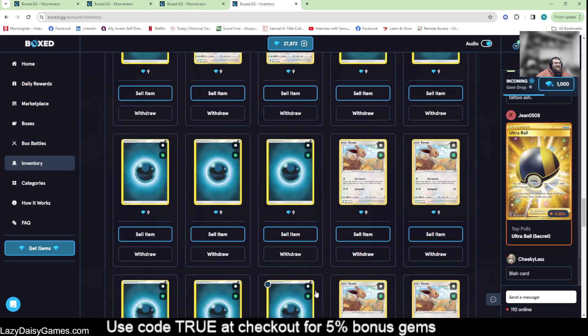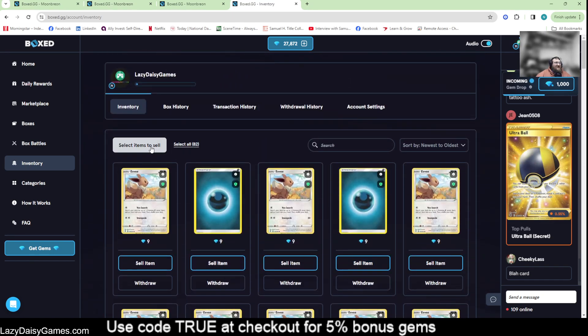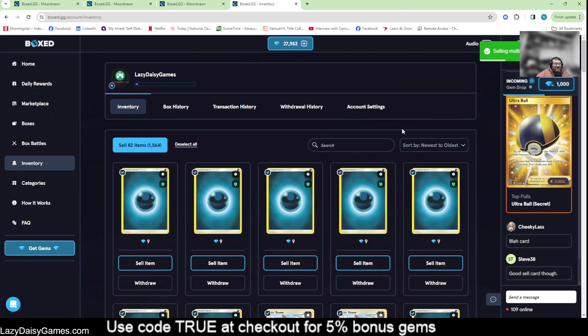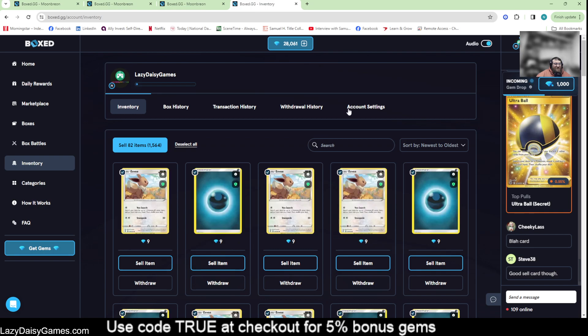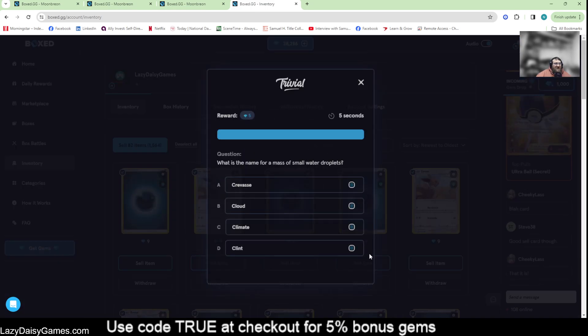I've got a couple of blissy bees down there. But that is the easiest way. We're going to sell all of these — don't need them. That's multi-boxing. It does cost a little bit more; you're going to spend a lot more gems a lot more quickly. But if you're working through the smaller boxes, it's a quick way to do it.